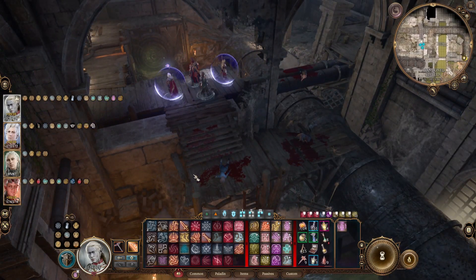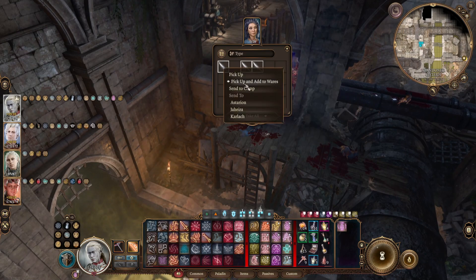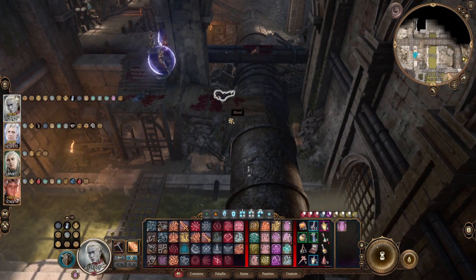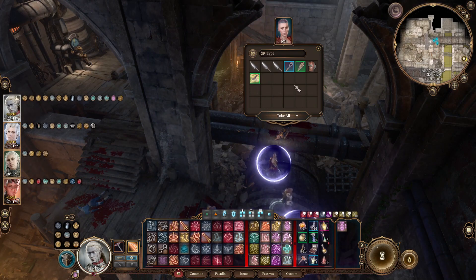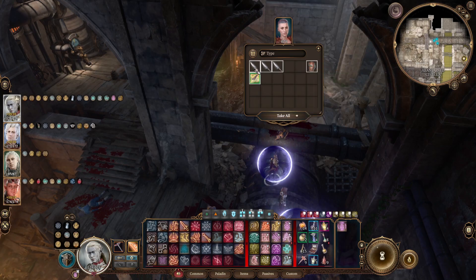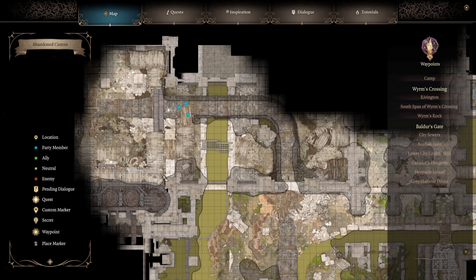Quick little battle, nothing that difficult. We'll check the bodies for loot. We have a Smoke Powder Bomb and some more daggers - we've got like 40 daggers on us right now. Let's go ahead and loot Barnes. And Kevo Foggy had some more interesting stuff - a Crossbow Plus One and some arrows. We're still not encumbered. Let's take a look at the map - I want to come down along this outside edge here, so we'll head down and around and see what we discover.